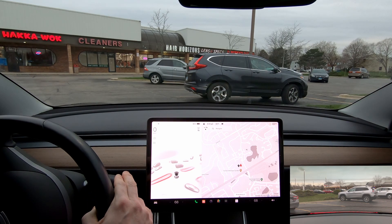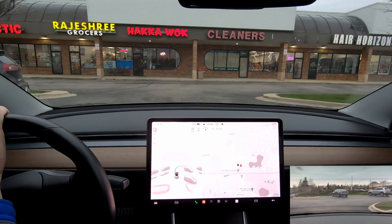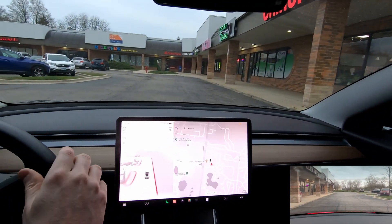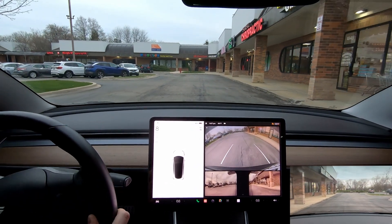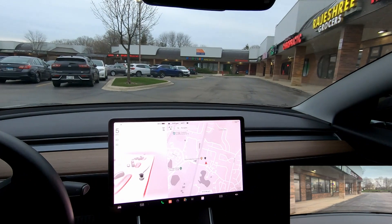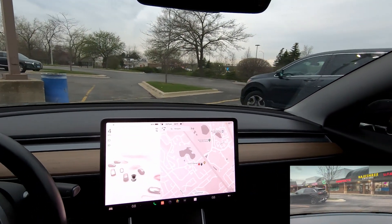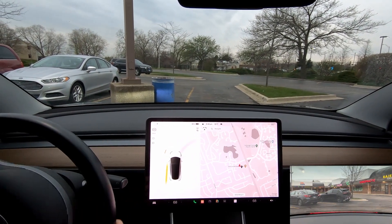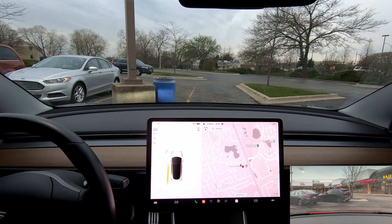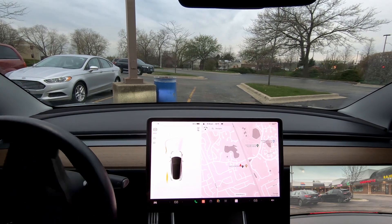Sometimes the cameras get blocked a little bit and won't lock in those barriers, which makes me really nervous when you have these little islands in parking lots. The last thing I'd want is for the car to go straight over one of those barriers. I'm actually going the wrong way so I'll have to turn around. There's not a ton of traffic in this parking lot, which I kind of thought might be the case. I'll park it right here. When you park it, the summon will actually go in reverse, so I'll center the steering wheel so it backs up in a straight line.